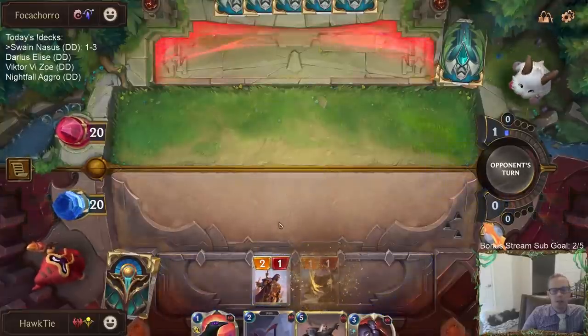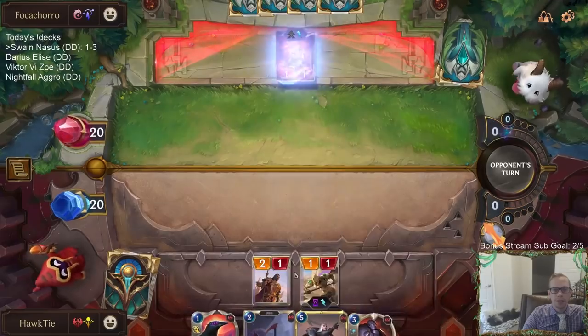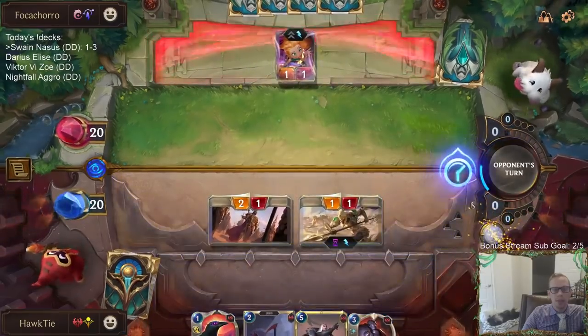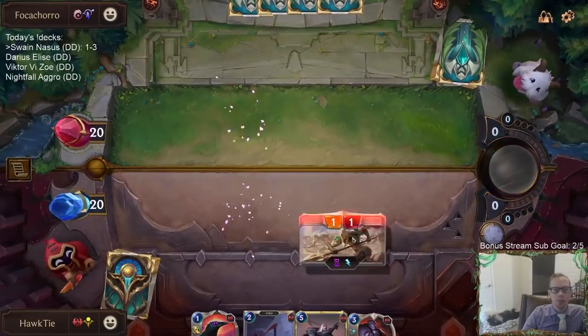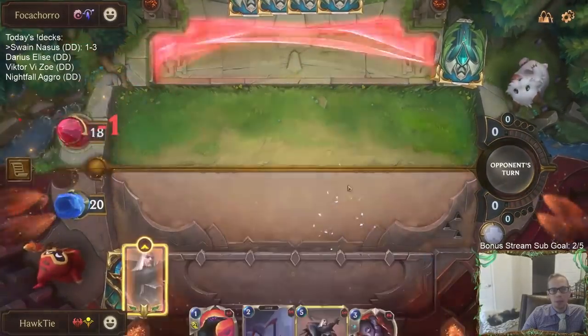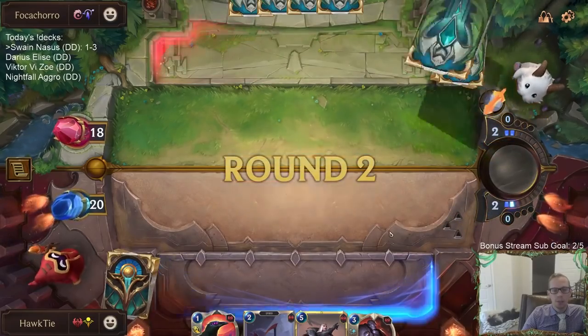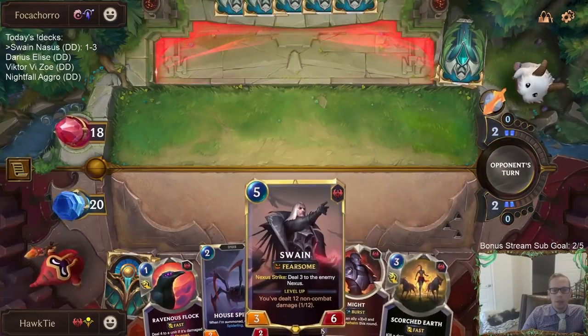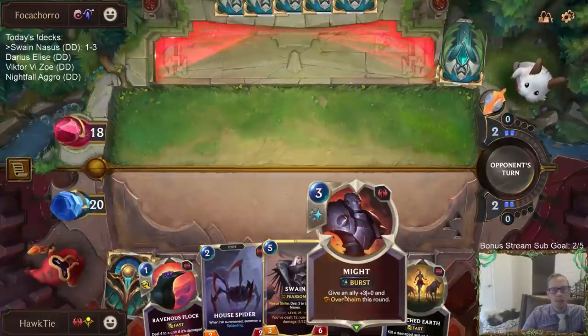Talking about trying to fit card draw in here and what to take out — Might is really unnecessary. You need Weight of Judgment and stuff, but Might can go. You don't need three Dune Keepers either. We already have Kato, and if you have more card draw, you have more removal; you just don't really need Might.